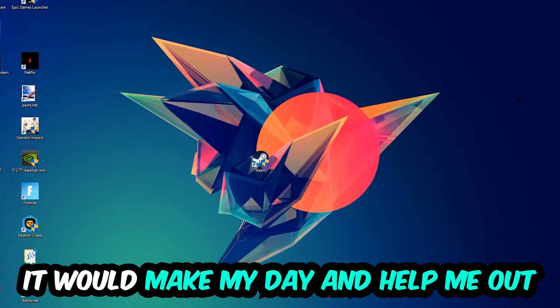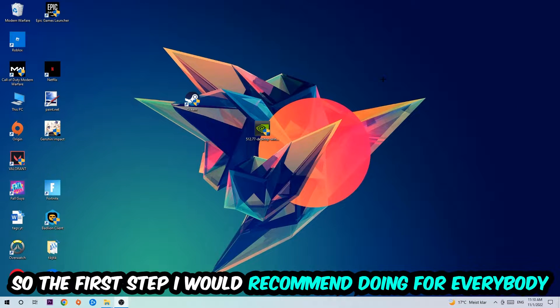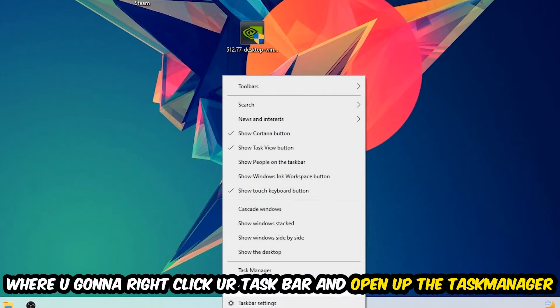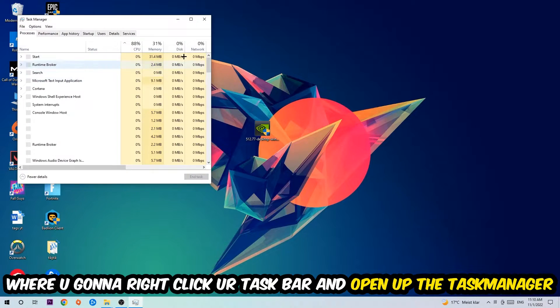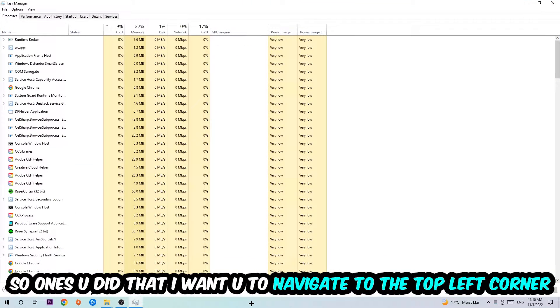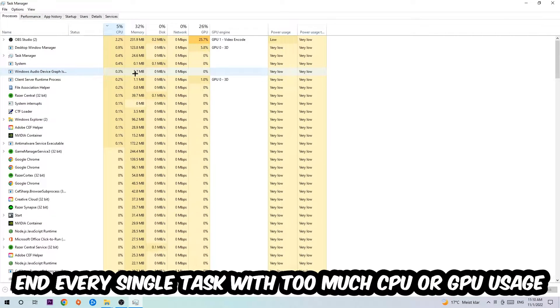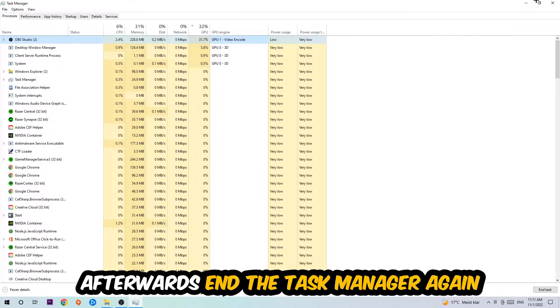The first step I'd recommend for everybody is to navigate to the very bottom of your screen, right-click your taskbar, and open up Task Manager. Once you've done that, navigate to the top left corner, click on Processes, then click on CPU. End every single task that is currently using too much CPU or GPU usage.